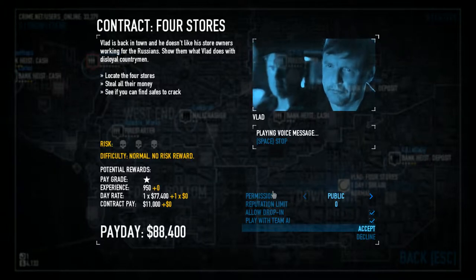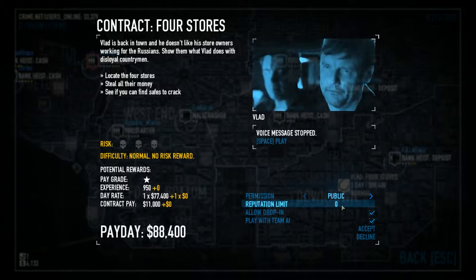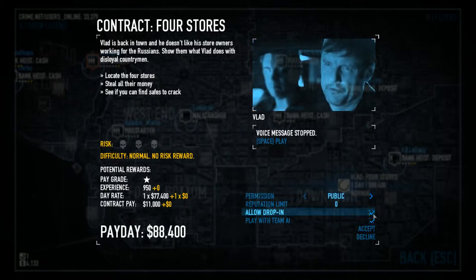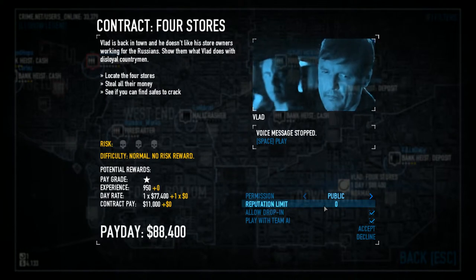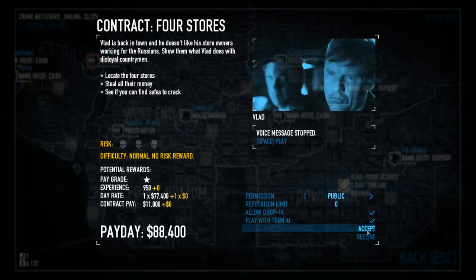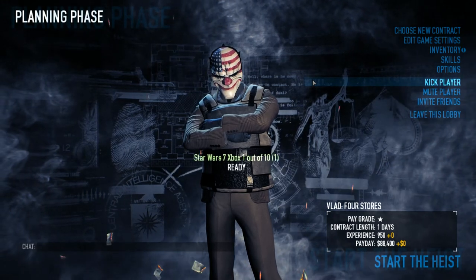I need to change the reputation limit. It's not letting me — it just says zero. Are you sure you're hosting and not joining? I created an empty circle. I get a checkbox: public, private, or friends only. I get allow drop-in and play with team AI, but the reputation limit does nothing when I click it. Maybe on harder difficulty there'll be a limit. It says creating game — I guess I'm in the lobby now.